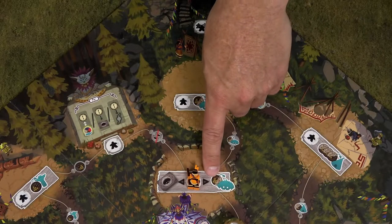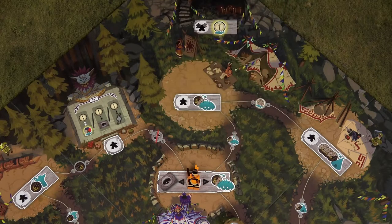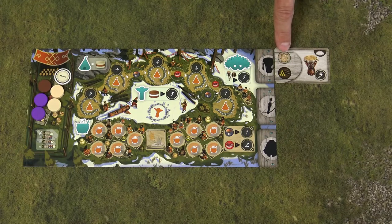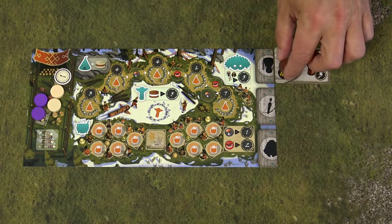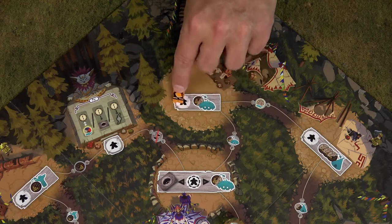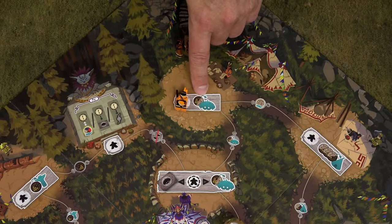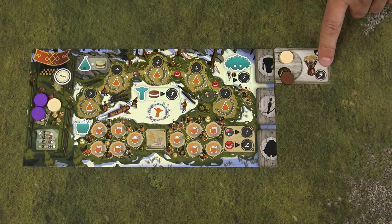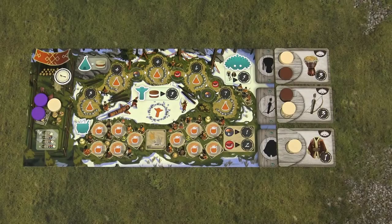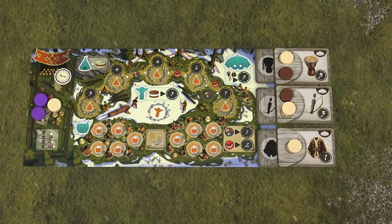The other option is to take 1 wood or 1 hide token from your personal reserve and place it on an incomplete handicraft card. Handicraft cards have the requirements for completion listed on them. Once you complete an item, you score that number of victory points at the end of the game. In addition, for each set of 3 different completed items, you also get victory points at the end of the game.